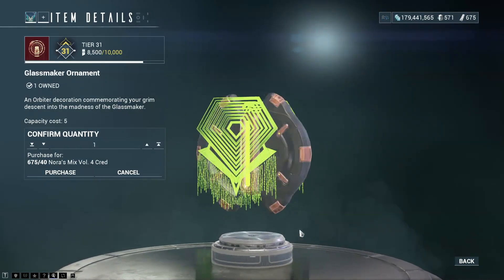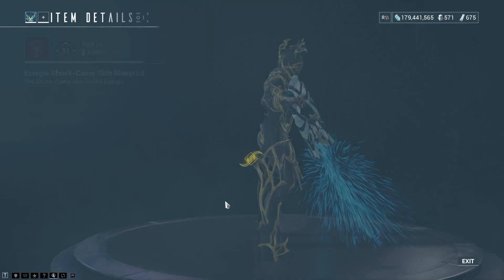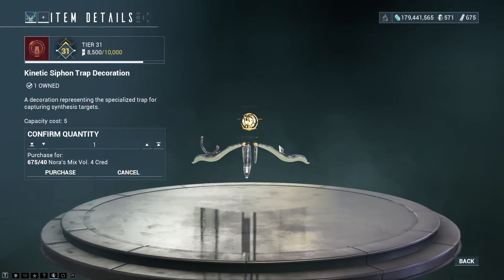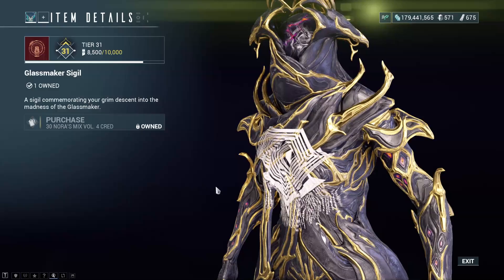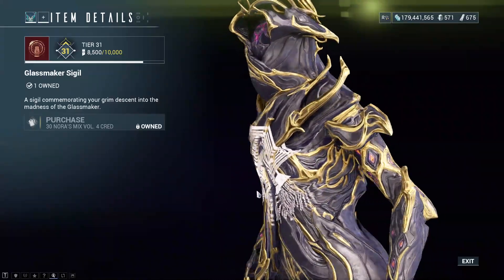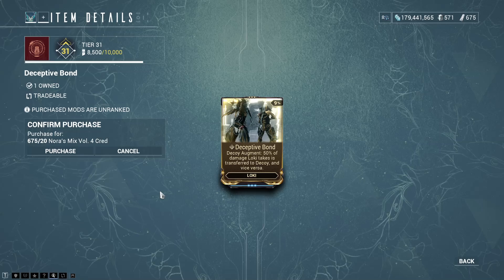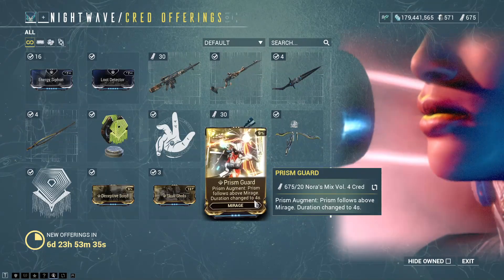The Glassmaker Ornament Landing Craft Decoration, which literally just rotates around. The Emissary Sigil. The Exergis Shock Camo Skin Blueprint. The Kinetic Siphon Trap Landing Craft Decoration — I wish it stayed closed until you got close to it and then it opened up, would have been a nice touch. The Glassmaker Sigil. I never noticed that great big gaping hole in the middle of Wisp before — I know she's got one on the back, never noticed there was a similar one on the front. There is Loki's Decoy Augment, the Viper Ammo Efficiency Augment, and Mirage's Prism Augment.